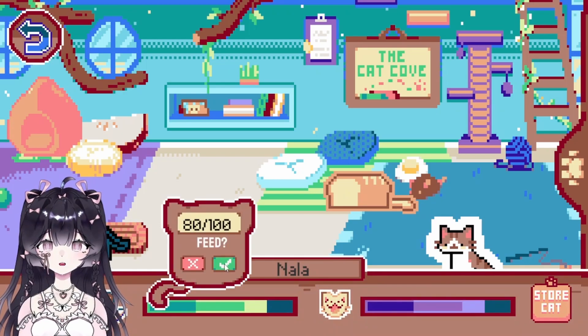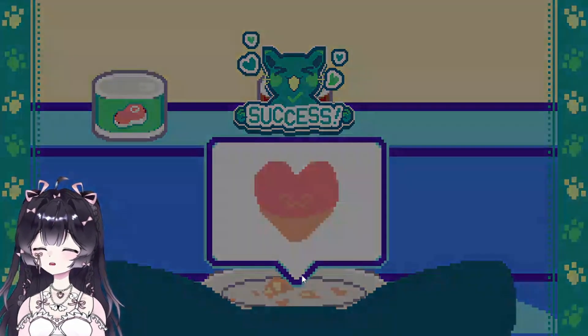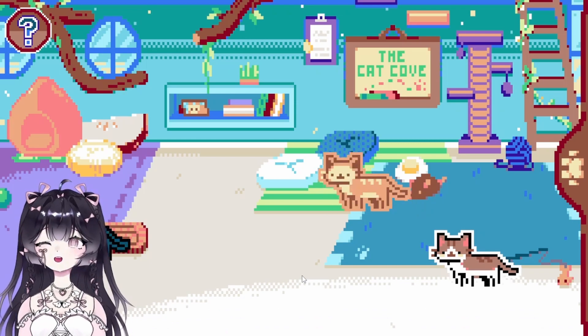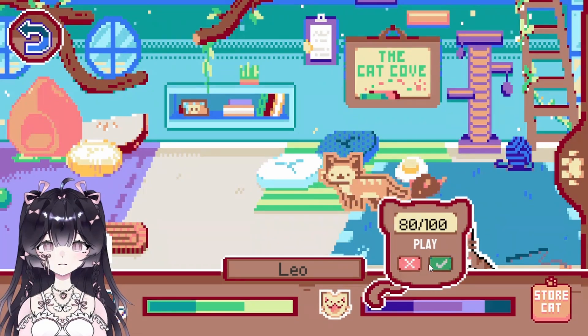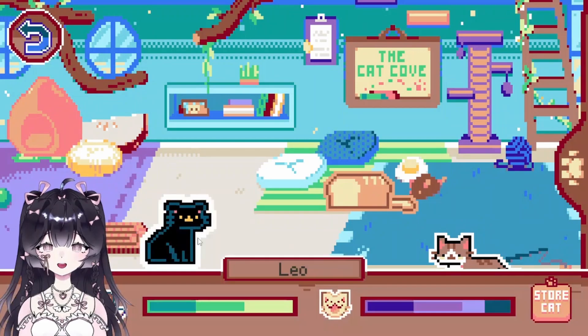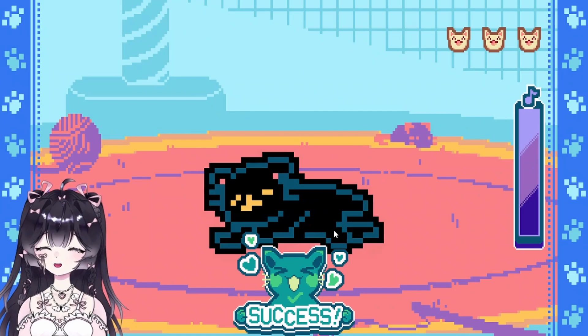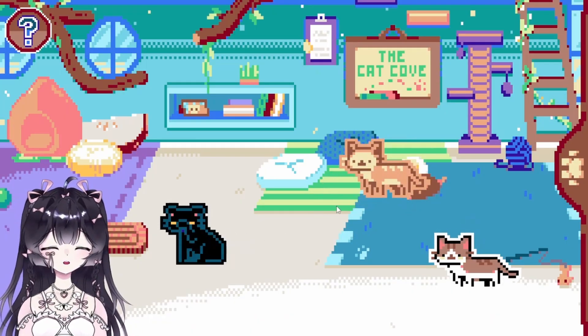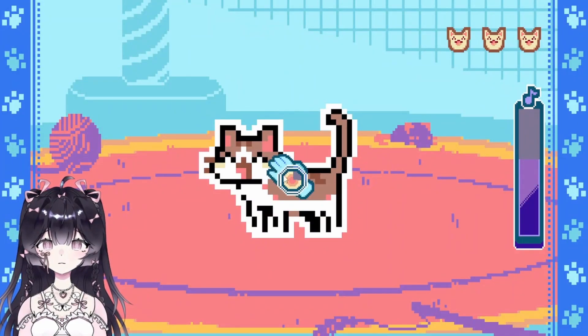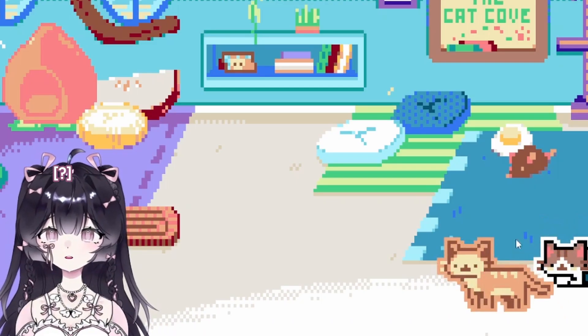What does Nala want to eat? I guess as cats you prefer seafood, but I need some variety. Let's play with Leo — wait, was that Leo I just saw? I swear I saw Nala. Am I going crazy? Let's play with Leo. I wonder what we're even doing — petting them, or maybe tickling them, or smushing them? I don't know.